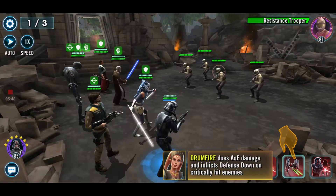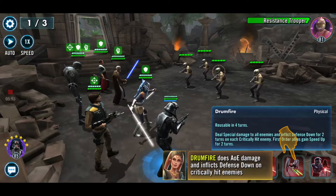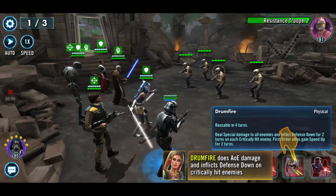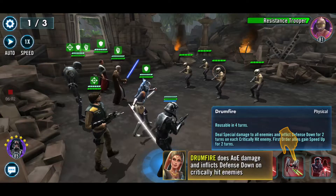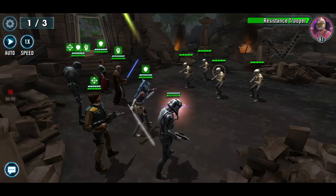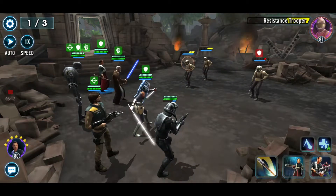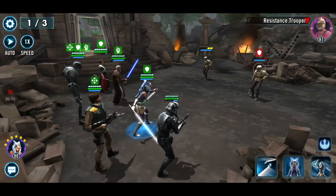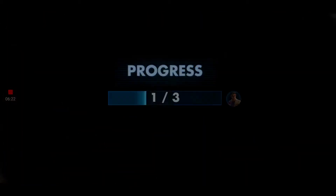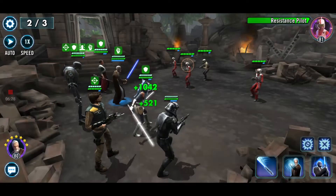The second new attack — what does it say? Drum Fire: area-of-effect damage, and inflicts Defense Down on critically hit enemies. That's good. These guys are screwed over with this — look at them, I'm sorry for you, you poor enemies. You must be struck down by the original Rebellion. The Resistance are remnants, but mostly amateurs in this case, because they are fighting against me.